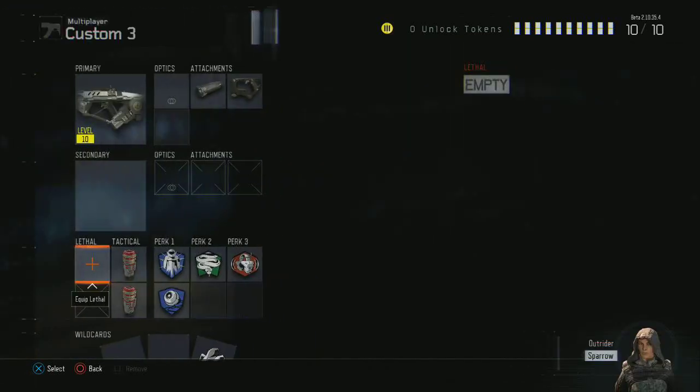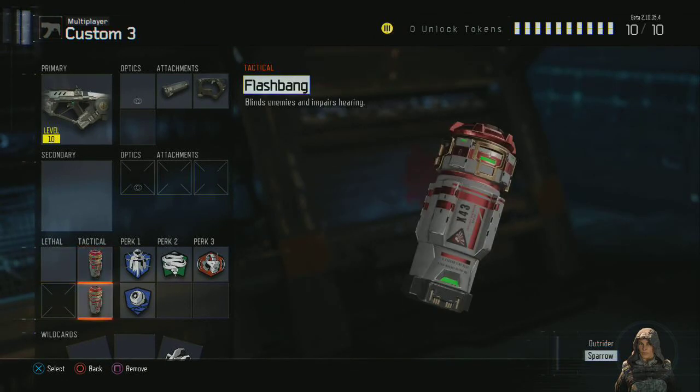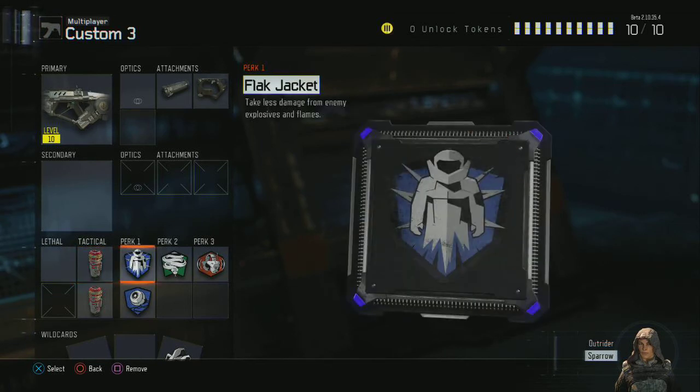One of these pistols would also be good as well. For lethal, I do not like to use lethal because I'm not going to be throwing grenades around. Flashbang is just in case — let's say you see the guy plant, you want to throw the flash so they can't see, and then while they can't see, you'd like to defuse the bomb.